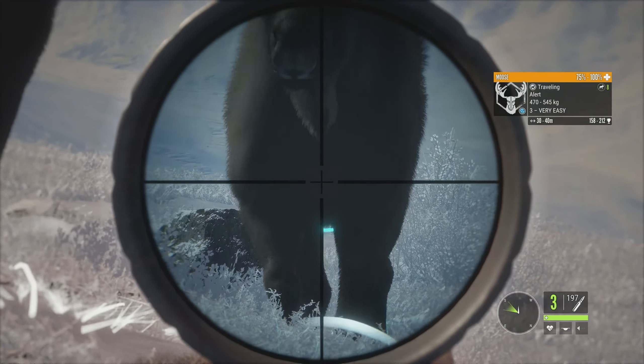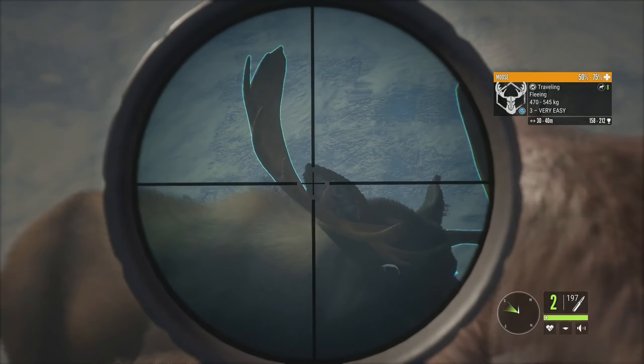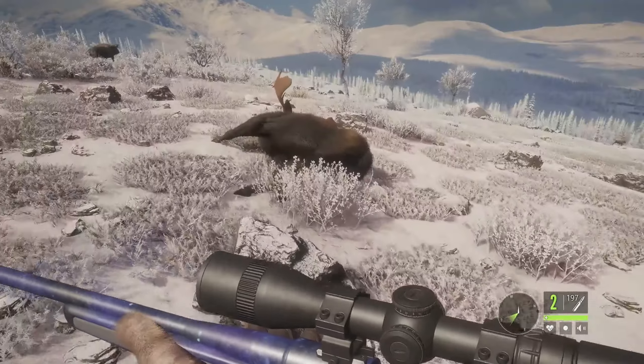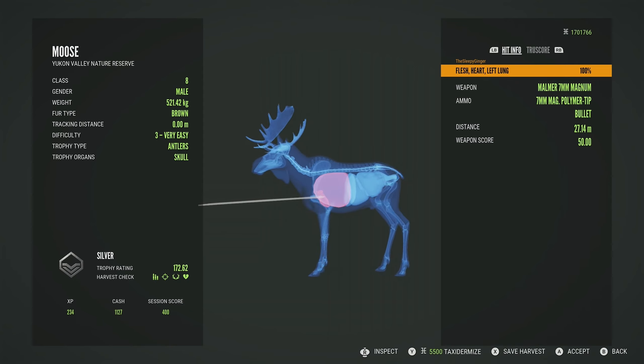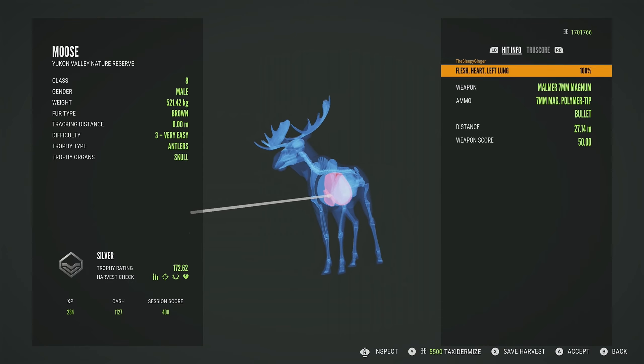He will go attentive pretty quickly and then alert. So let's get him with the heart shot. He will be a silver, 172.62 — heart and left lung — and that was at 27 meters, so we got pretty close there.